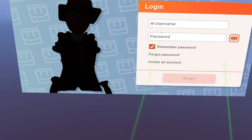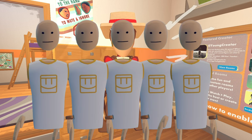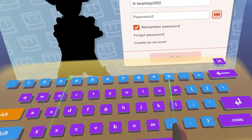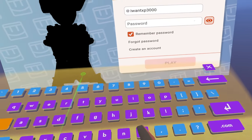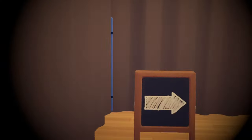To start off, obviously I had to make another account. If these series of videos somehow continue, I am going to have an incredible amount of alt accounts. But anyways, after I named my account the beautiful name of IWantXP3000, I hopped into Orientations and completely ignored Coach, because I'm just better than that.